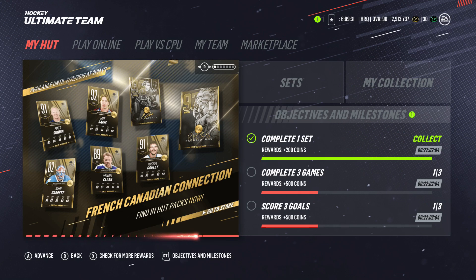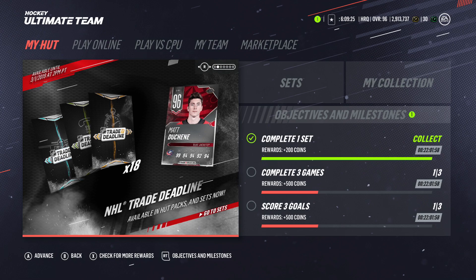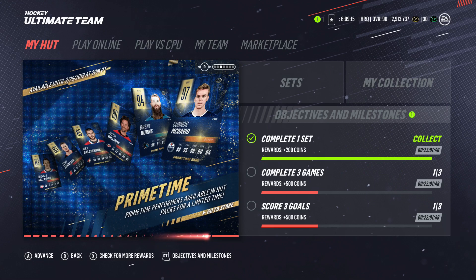They finally released the 90 overall Guy Lafleur and that card looks ridiculous, literally ridiculous. Also, if you trade in 18 collectibles, you can make the 96 overall Matthew Sundin, which also looks like a pretty solid card.